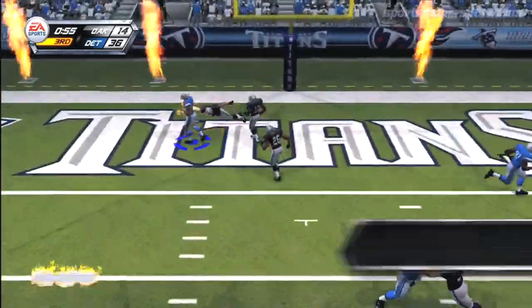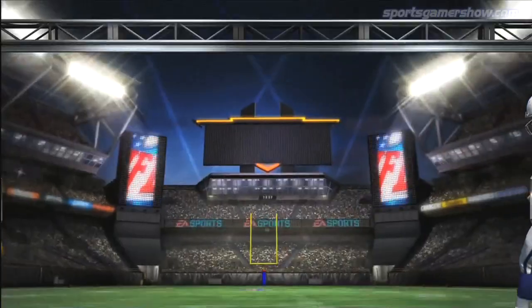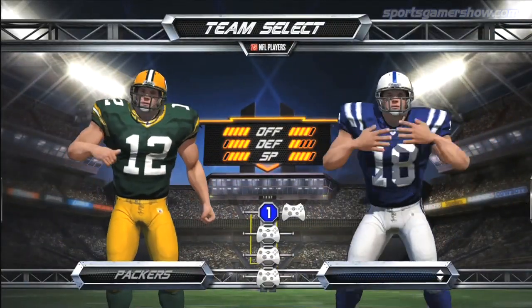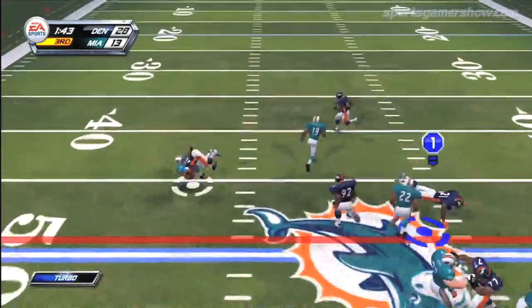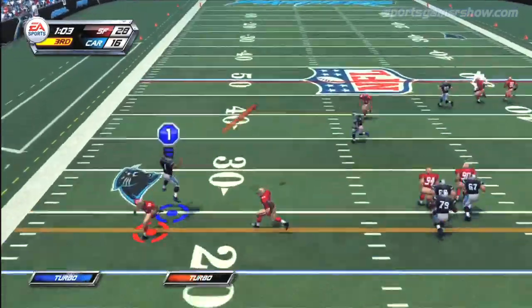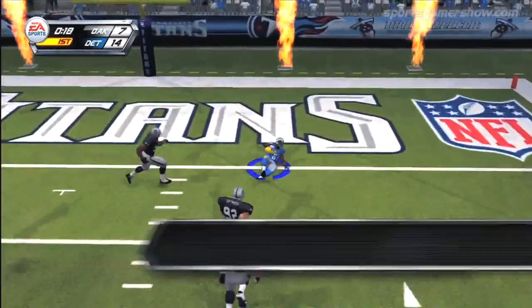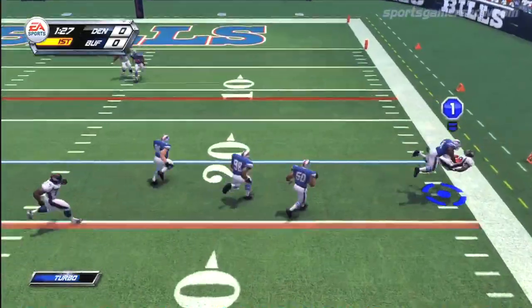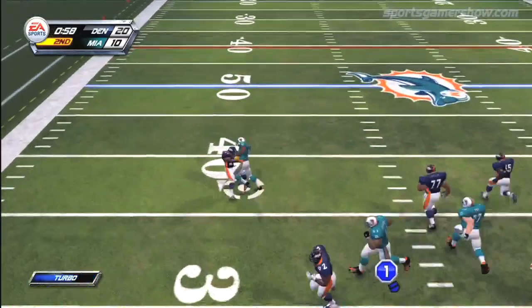EA Sports was successful in creating a visually pleasing updated version of NFL Blitz. Player models are exaggerated, like the original version, and look great. You'll also see a wide variety of over-the-top animations the Blitz series has been known for. Players will leap out of nowhere to make a spectacular catch, truck people on their way to the end zone, stiff-arm the competition aggressively, and slam opponents into the ground, WWE-style. It's fun to see, and even better to do.